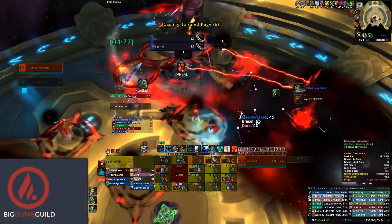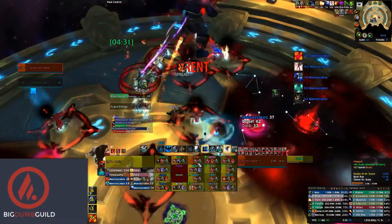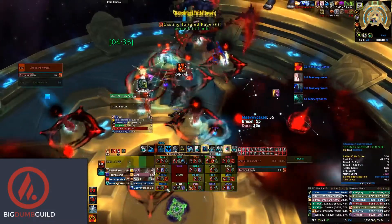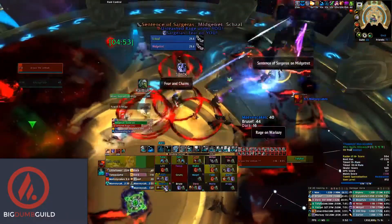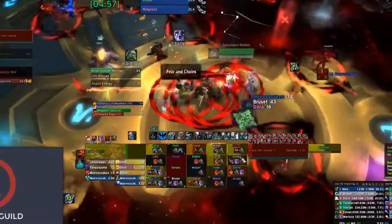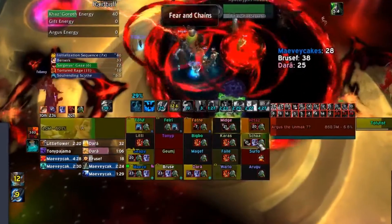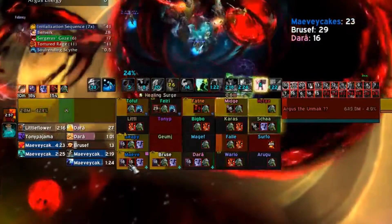You are going to cast the same cooldowns on this set as you did on the first set. Make sure that you are in range for Ascendance's 20-yard healing splash radius. Also, try to avoid eating Rend Soul, as this will likely cause a wipe. After stabilizing from the fourth set of chains, prepare for the last set of Sargeras' Gaze. One last set of chains will also go out at this point. It is very important that these chains are not broken, as there are no more healing cooldowns to keep the raid alive. Make sure you focus heavily on healing these targets.